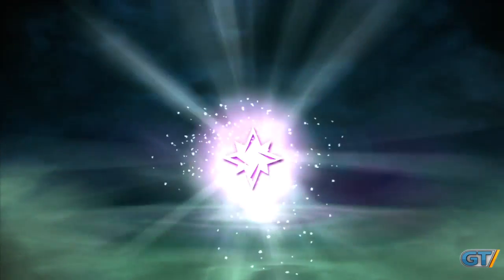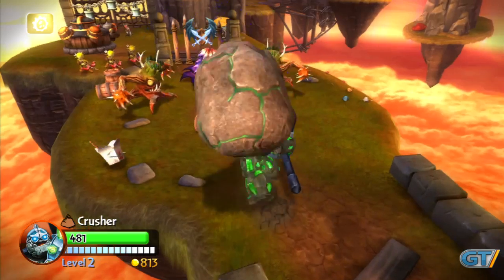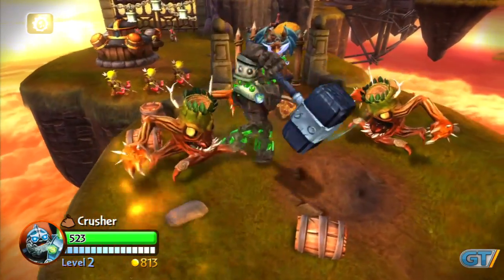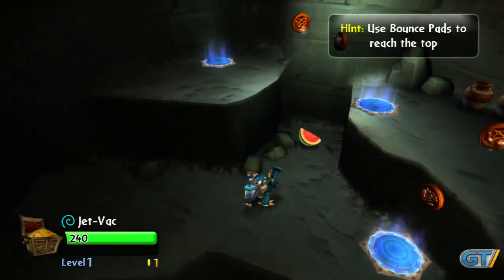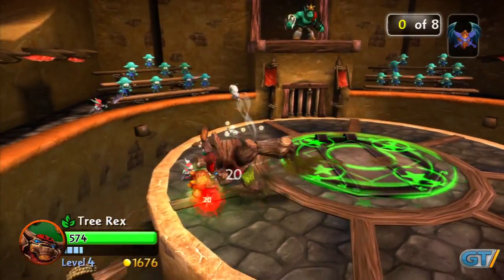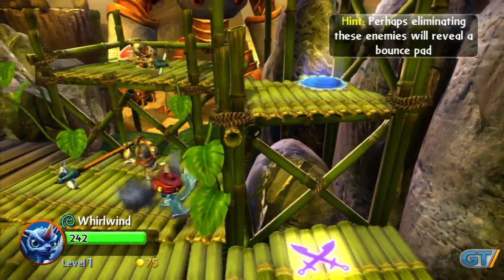The original Skylanders made good use of NFC technology to offer virtually seamless transition of multiple characters in real time, and this holds true for the sequel. It's still incredibly simple and easy to switch between any of your characters. There's still virtually no learning curve to each Skylander, and the simple four-button interface ensures that anyone can pick it up and play. The problem is the controls are a little too basic, but the plethora of different characters and their abilities provide some compensation.